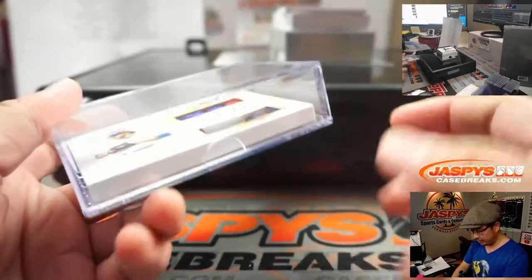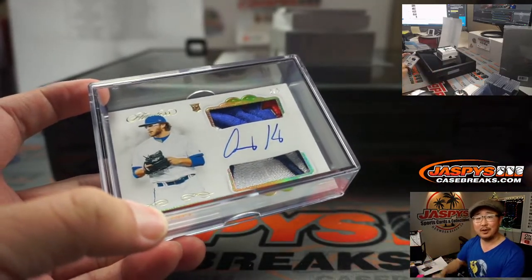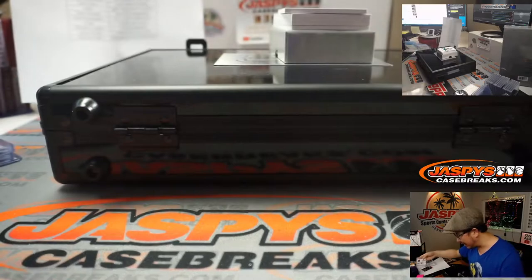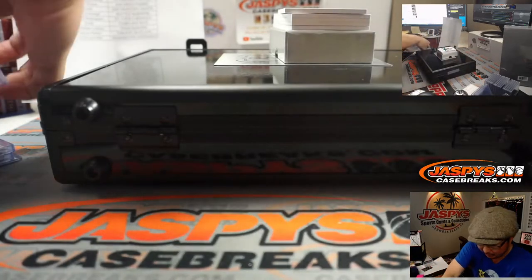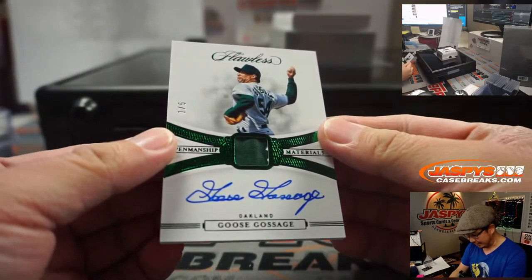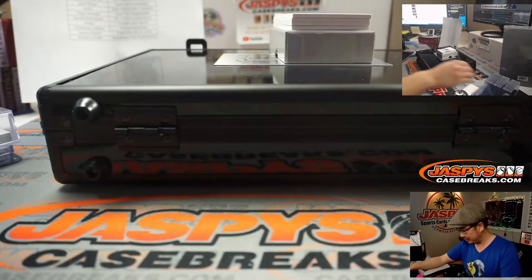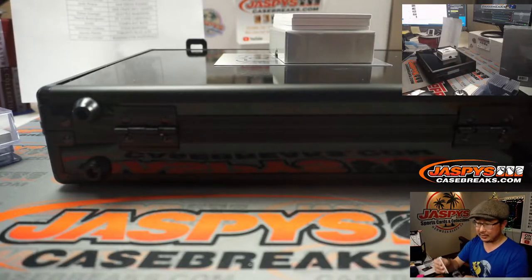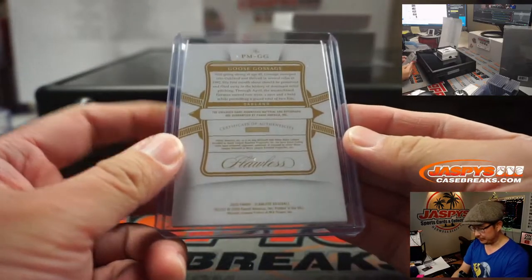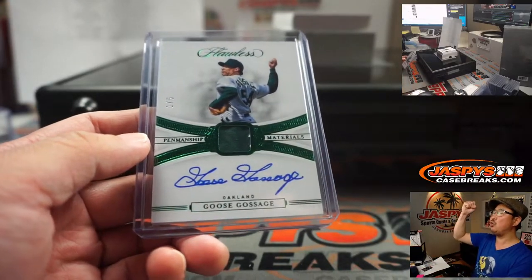We'll put filler cards in there so it doesn't rattle around — Toronto Blue Jays, that's for Aaron Pettit. All aboard the Big Hit Express. We'll find a better box for this, but just for breaking purposes we're going to leave it there. Jersey and autograph, one out of five — another train whistle for Oakland this time, Chad Wright and the A's: Goose Gossage. Probably makes the Jaspies all-mustache team. All aboard the Big Hit Express, whoop whoop.